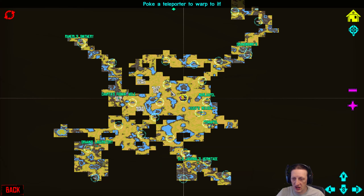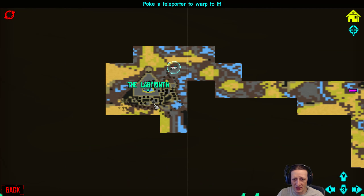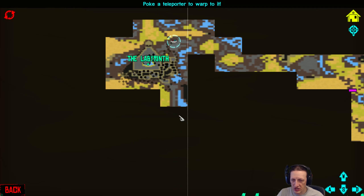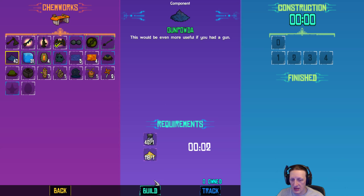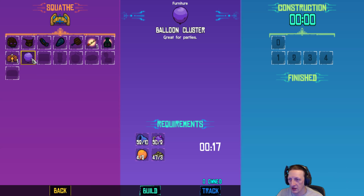When we last left off, we had been getting our butts blistered and beat by a creature in the Labyrinth down here. And we are going to try to take him out. However, I don't think we can make any more armor.